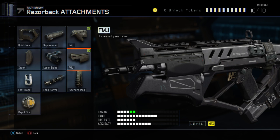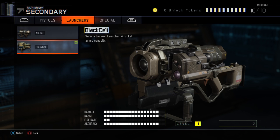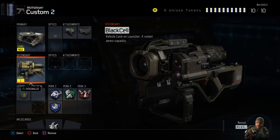I tried it with Rapid Fire and didn't see much of a difference. I tried Stock but they nerfed it so I didn't see much difference either. Extended Mag probably wouldn't be bad, and Long Barrel, but this is what I'm going with for now. For my secondary, it's a beast — the Black Cell.